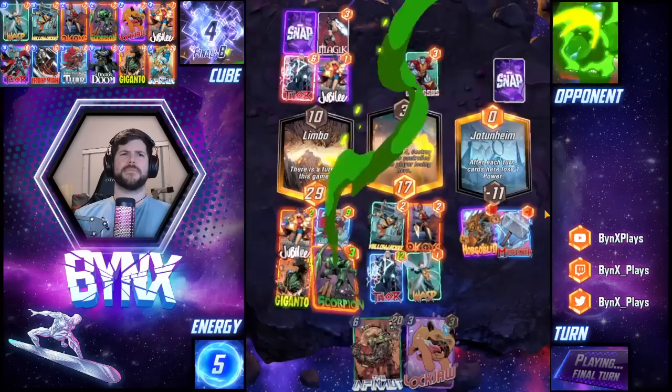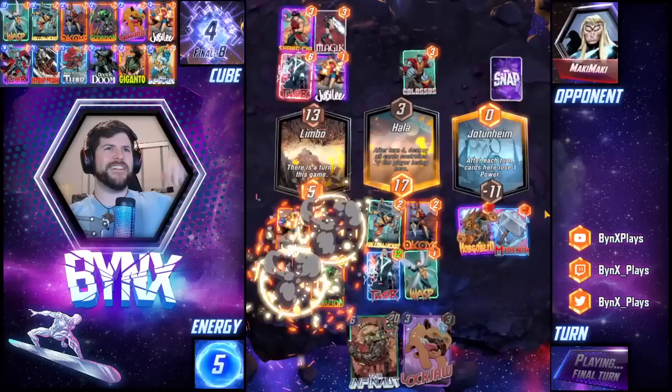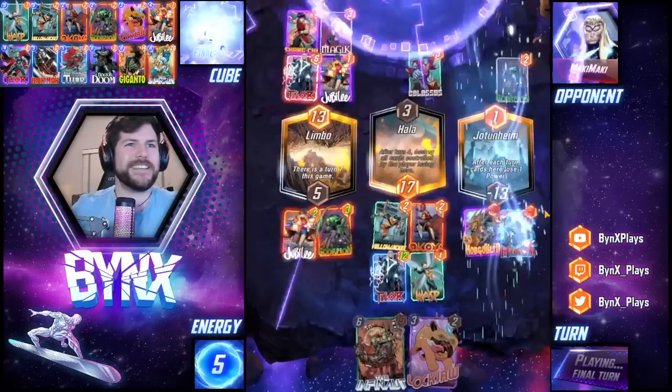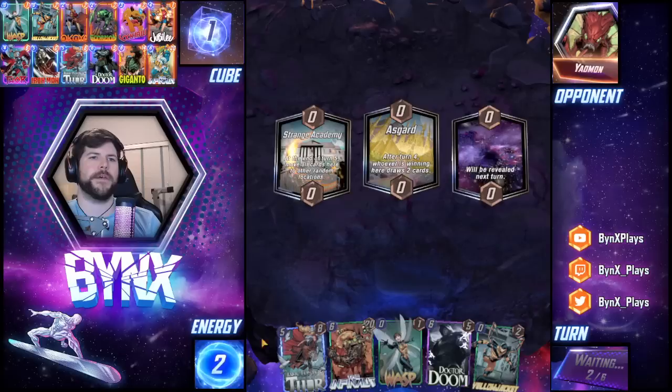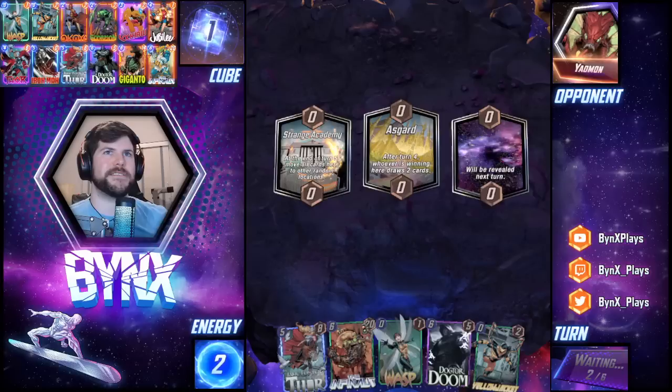Oh no — I always forget that Shang-Chi exists. Why does that card work? GGs. Asgard is pretty good if I get locked on the next two draws. But having all my big cards and all my zero cost cards in hand, and only having my middle cost cards in the deck, it's like the exact opposite thing that this deck wants to do.